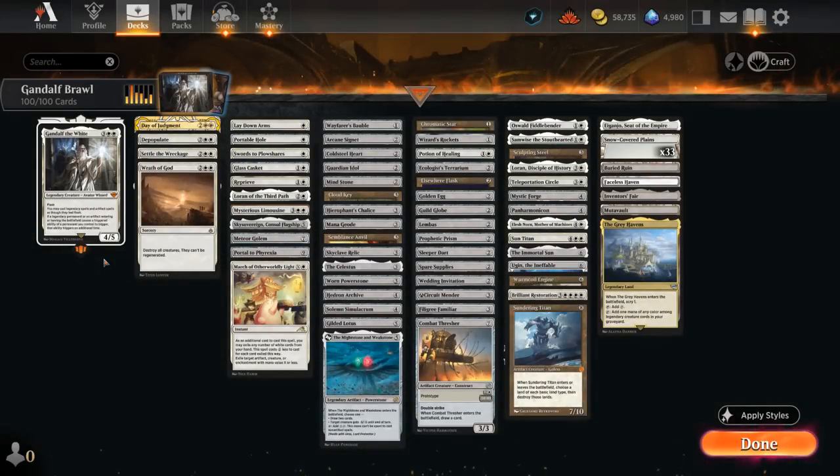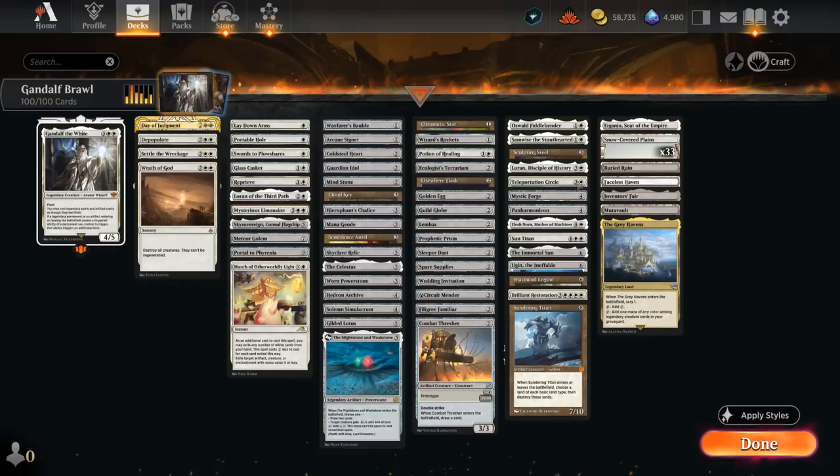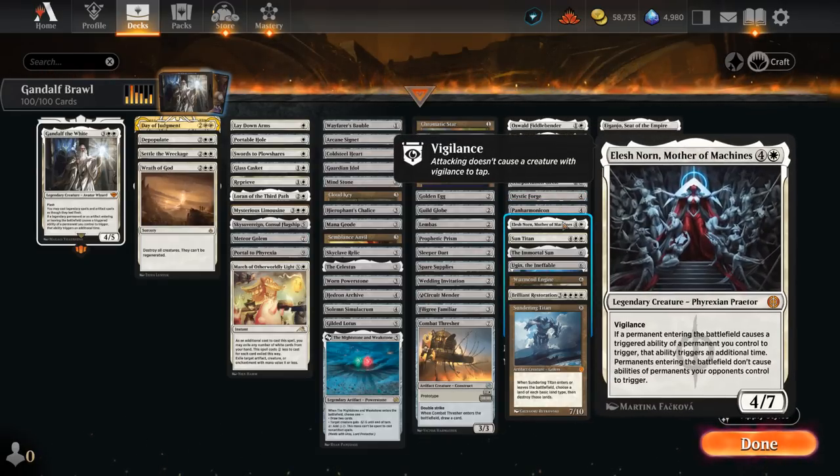Hello and welcome to another Historic Brawl Games video. Today we're taking a look at a Mono White Artifact deck featuring Gandalf the White as our commander. The 5-mana 4/5 has Flash, lets us cast legendary artifacts at instant speed, and if a legendary permanent or artifact entering or leaving the battlefield causes a triggered ability of a permanent we control to trigger, that ability triggers an additional time.